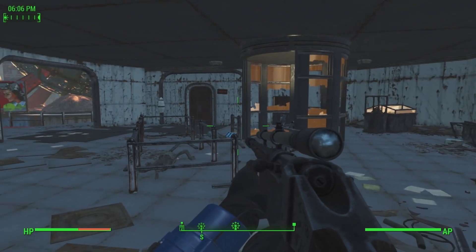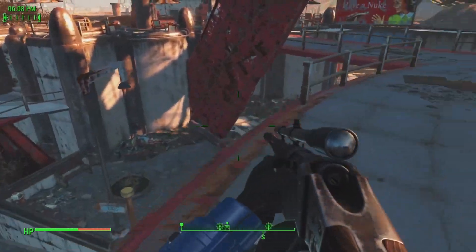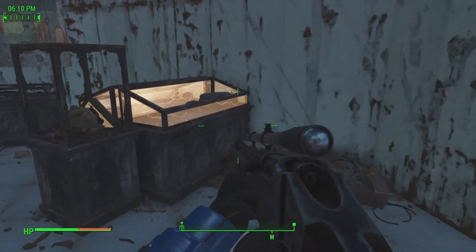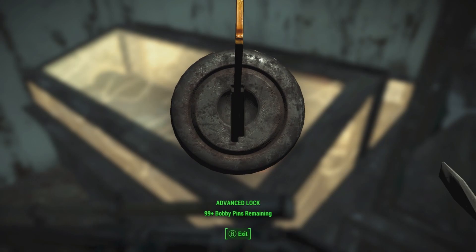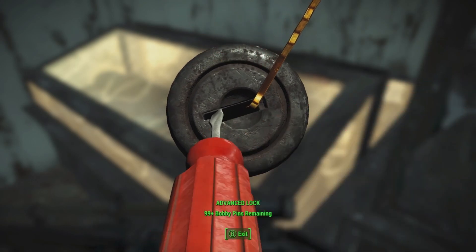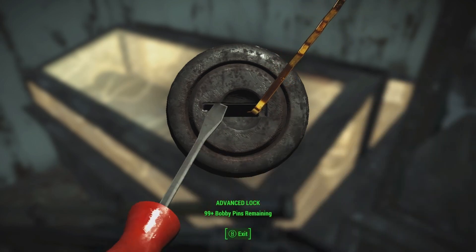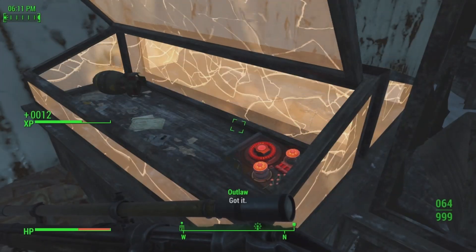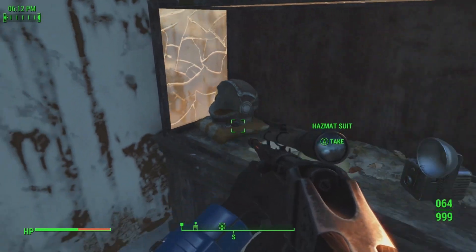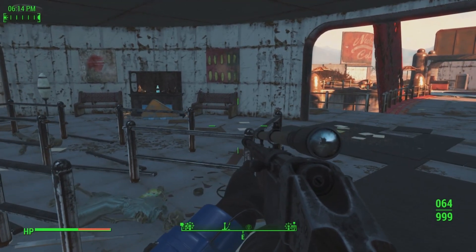The last part here: once you enter into the second floor of Starport Nuka, you'll come in and in this display case you will find another one. This is an advanced lock, so make sure that you have the perk to unlock it. Got it — and there we go. There are also some other goodies here that you can pick up while you're here.